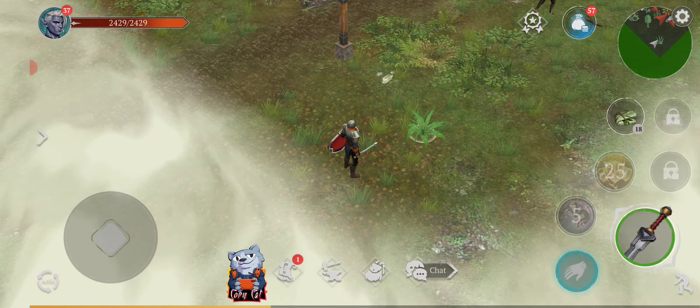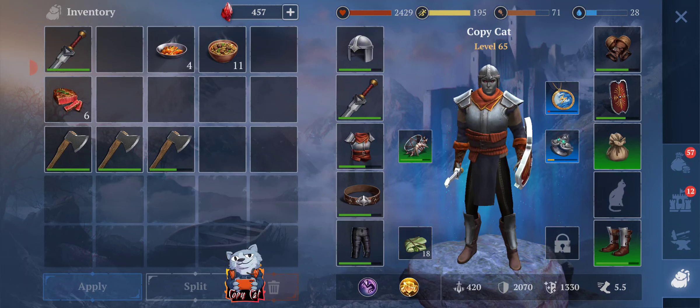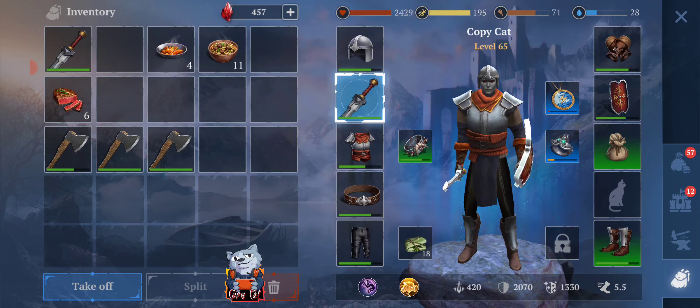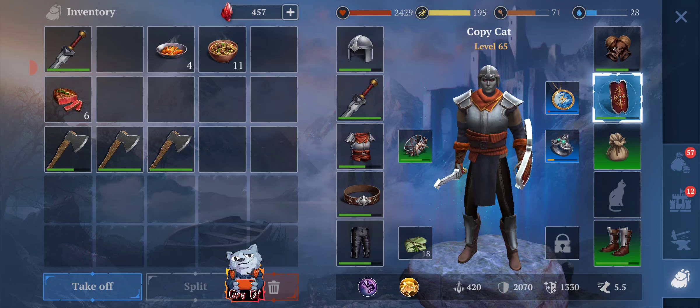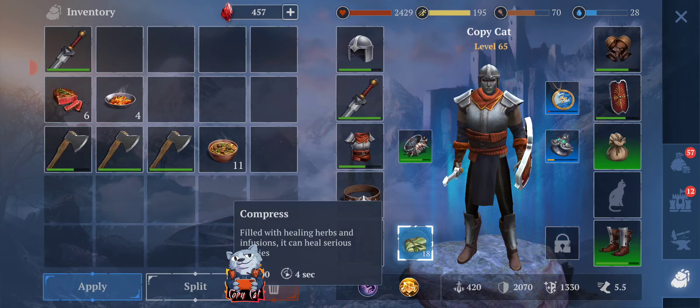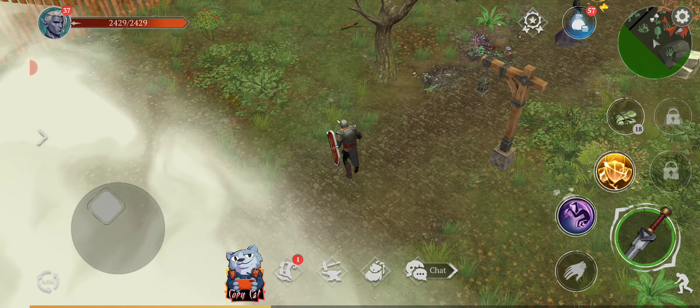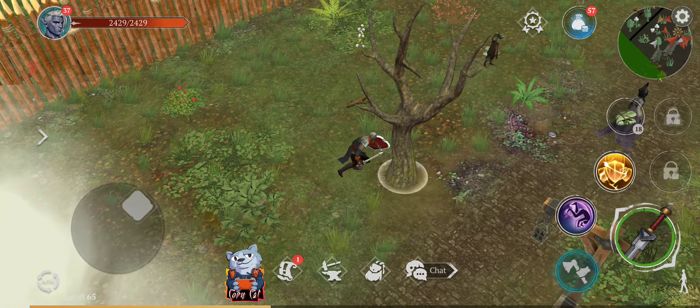I want to show you guys a little thing before we go in. I'm taking axes because in this area I can also get a lot of great wood to make legendary swords — that's what you need. You don't actually need a shield. I took a lot of items and didn't see I had a compressed one, so I don't have enough space right now, but I'm just going to show you guys the pattern.